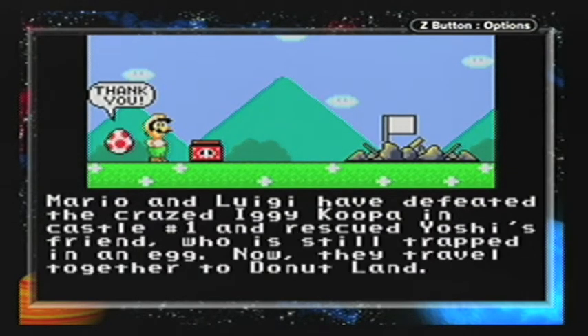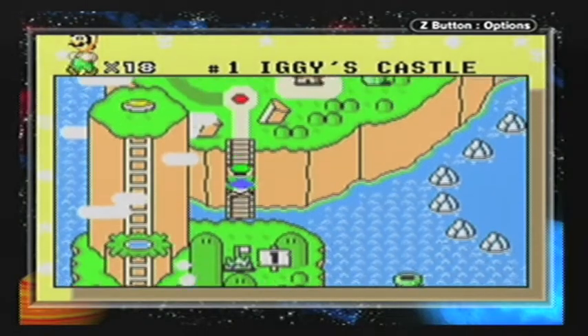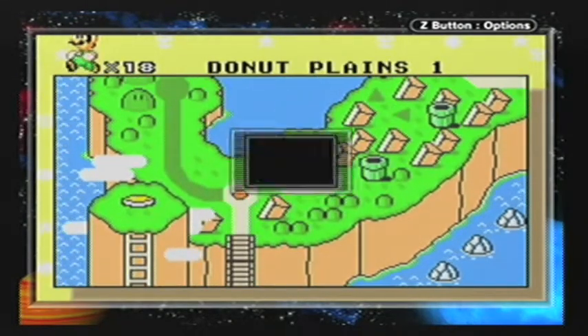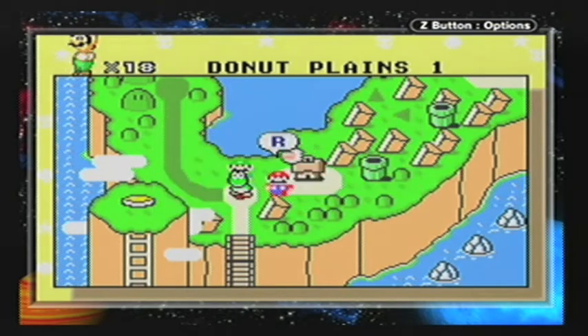You get an egg every time you beat the castle. 'Mario and Luigi have defeated the crazed Iggy Koopa in castle number one and rescued Yoshi's friend, who is still trapped in an egg. Now they travel together to Donut Land.' Yay, Donut Land! I like this level — it's a pretty fun level.